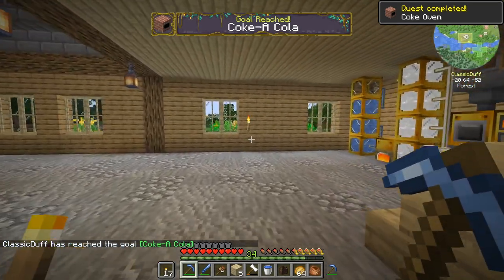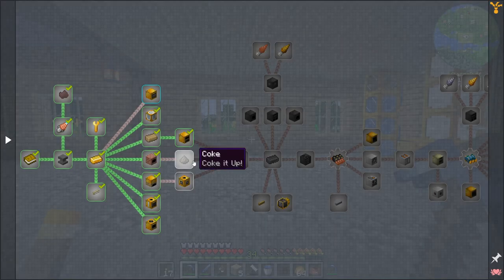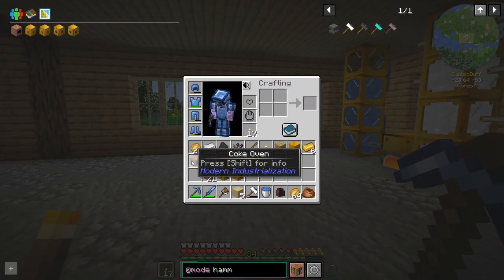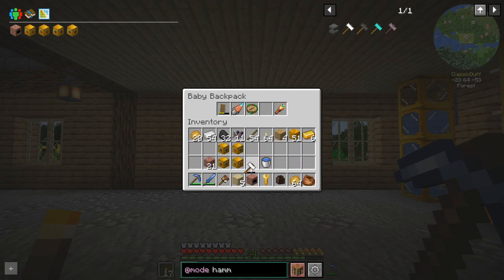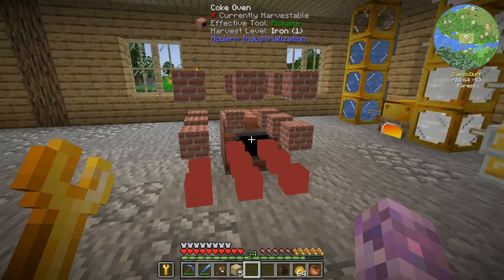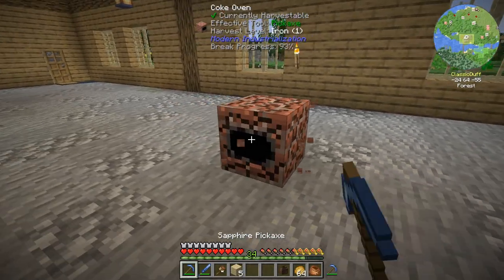Nice, we get 32 coal for a start. I should probably read this. Seems reasonably straightforward. Now how does this assemble - I did say you could hold the wrench to see what was missing. We're holding the wrench.